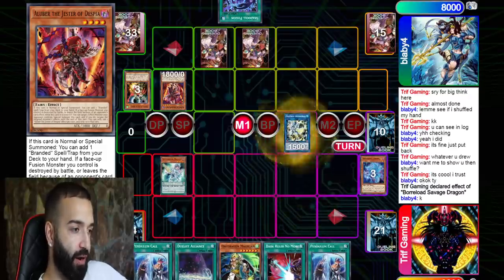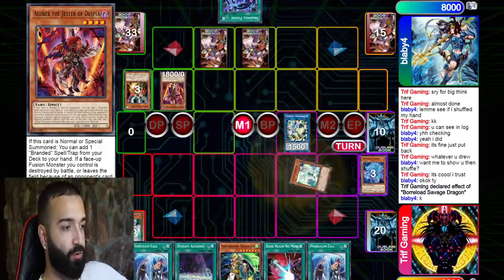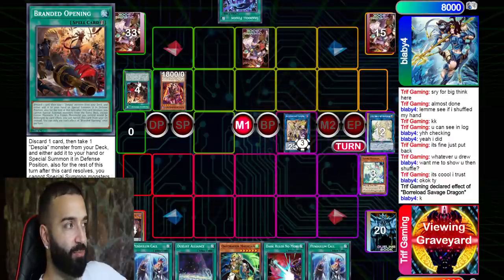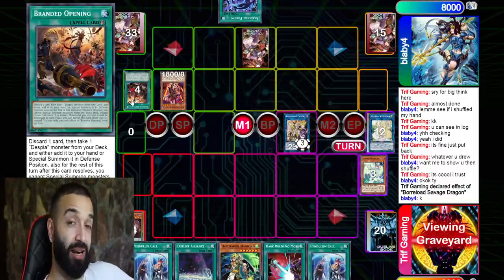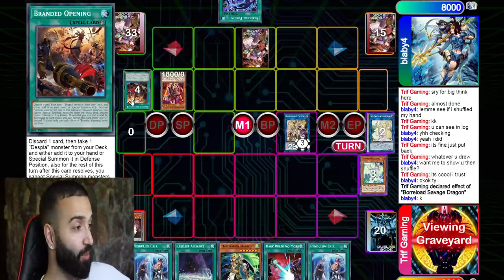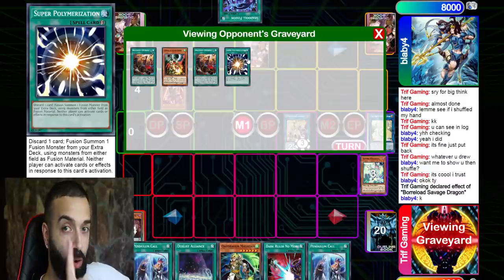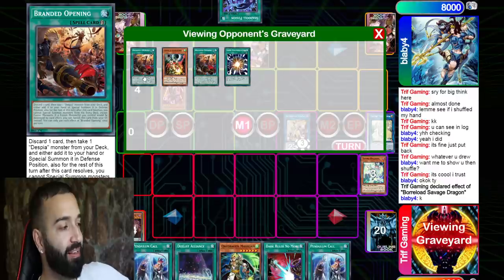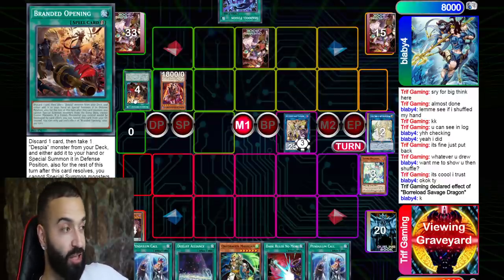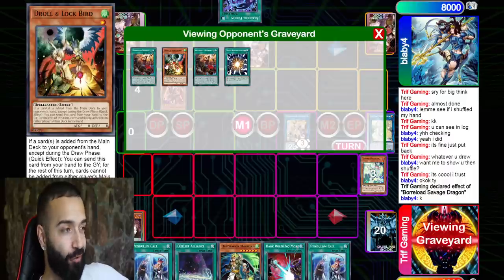If I get out his entire field while playing through every hand trap, we're good. Hand traps — we're fine, that means he has no follow-up. Needle Fiber will get us a card. I go Selene, I go Access Code. At this point he's thinking — he wants to chain his Branded Opening. This is where a big brain play comes in. I know instantly: he super poly'd, he didn't want to discard with super poly, he didn't want to discard with his Branded Opening — the card in his hand is Shadoll Fusion.